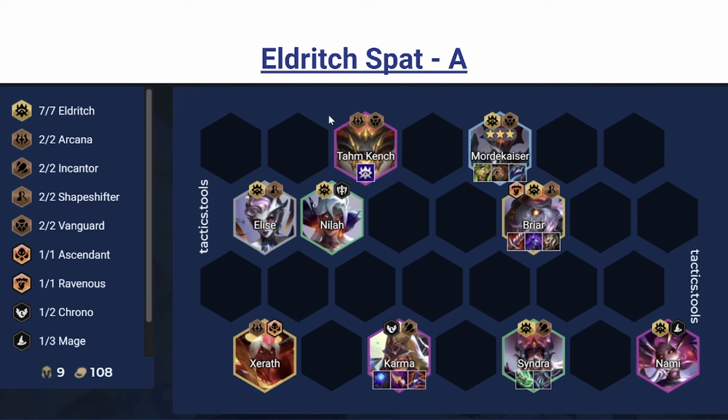On 9 you're looking for some random flex. Five-cost Xerath gives Arcana so it's pretty good, but you can put in whatever you want. Tahm Kench is probably the best Eldritch holder because he fits in with Vanguard and he's a good frontline unit. The board is weak before the summon spawns, so you need something to take up space before then. Another version is to play Dex and Galio to get Mage in — preferable if you don't hit Syndra early.